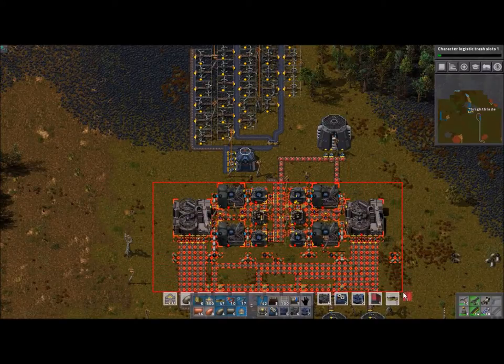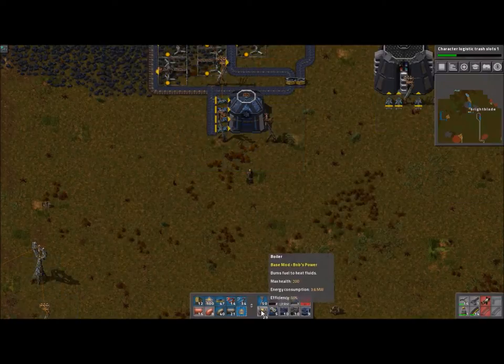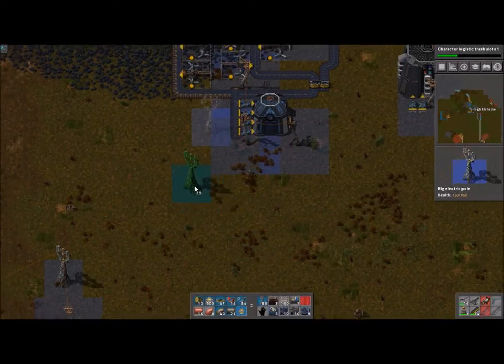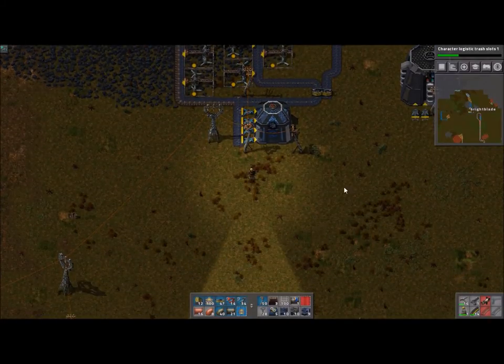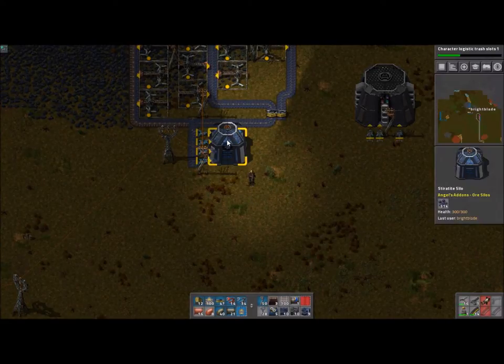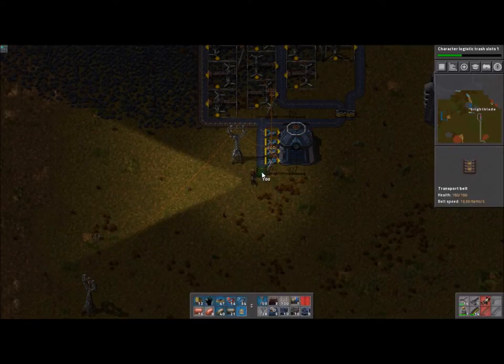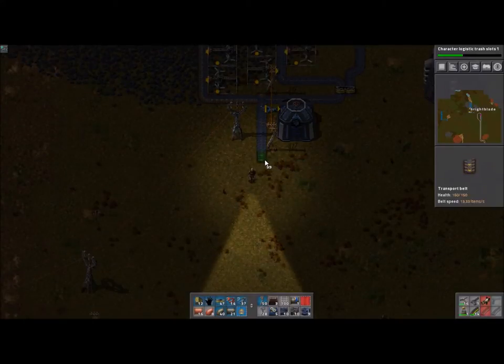I think we're gonna get rid of everything right to there. One of the things we need to do is find our power poles and put them back in the main unit here. Let's go ahead and get that power — I always do that. Let's give these guys power again.